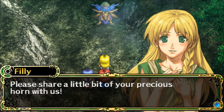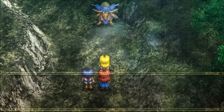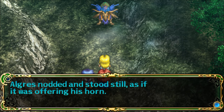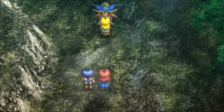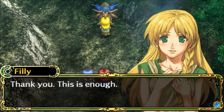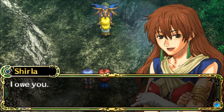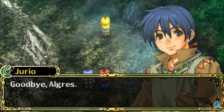'What if it doesn't want to? Why should it care about us, anyway?' Algres nodded and stood still as if it was offering his horn. 'Thank you, Algres.' Philly scraped a small portion off the horn while making sure not to frighten Algres. 'Thank you. This is enough.' Yorio says, 'Thank you, Algres.' Shirley says, 'I owe you.' And away it goes. 'Goodbye, Algres,' says Yorio.